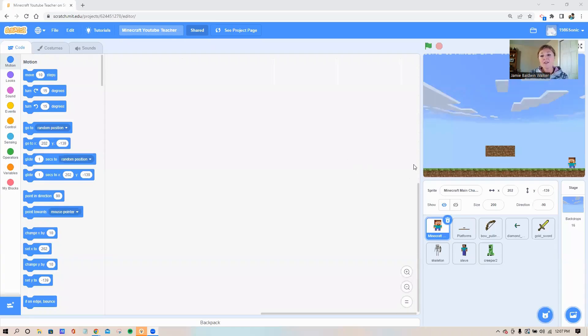Let me go ahead and share my screen. There is a link to the starter pack in the video description on YouTube. Pull that link up — it'll take you to a screen that looks exactly like this. I recommend having two screens: one where you can watch the YouTube video and one where you can be building your own game. That's going to make it a lot easier.